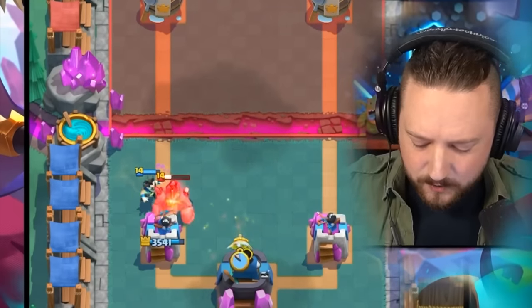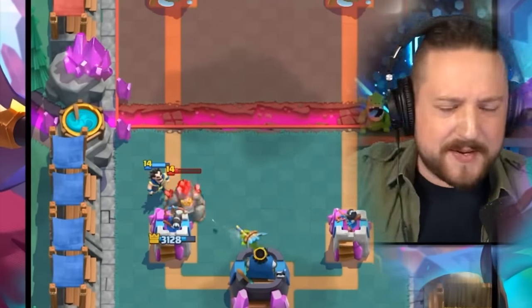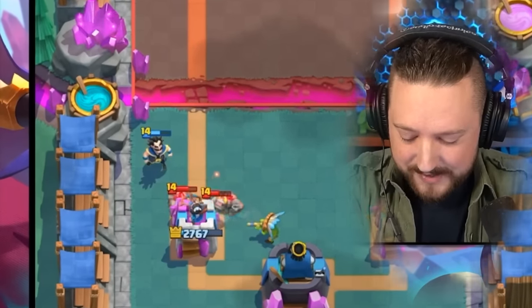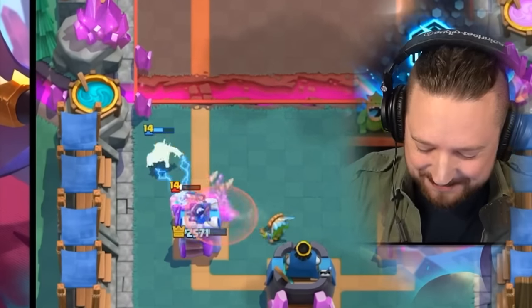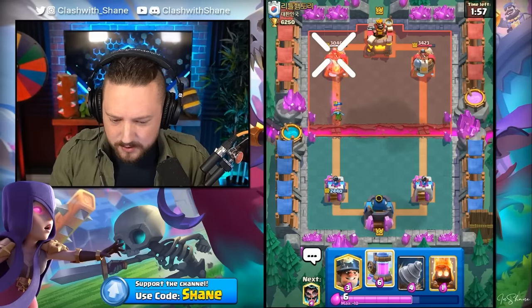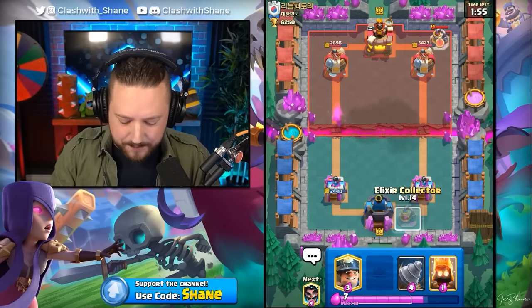Let's go Dark Goblin here, left lane - we defend that Golem and maybe get a Pump down. Defending Golems is always very, very difficult with this deck, as you would assume because we've got no defense. But it's not a meta deck - it's just an abomination of cards. Come on, E-Wizard - come on, Dark Goblin. Not bad, yo - that brings it back into the game. He's got a Pump there.